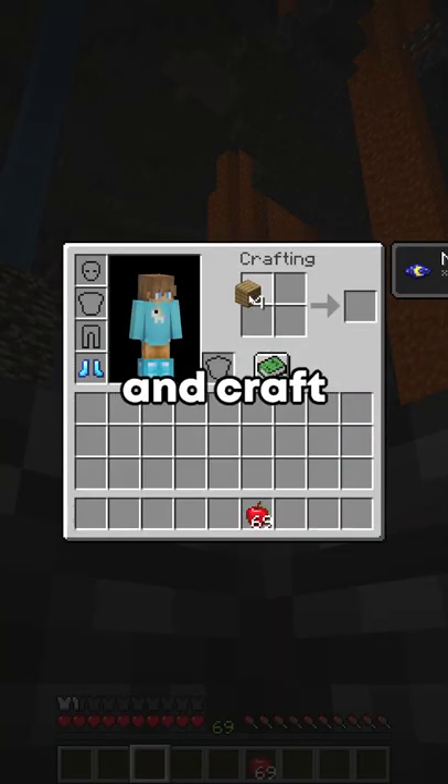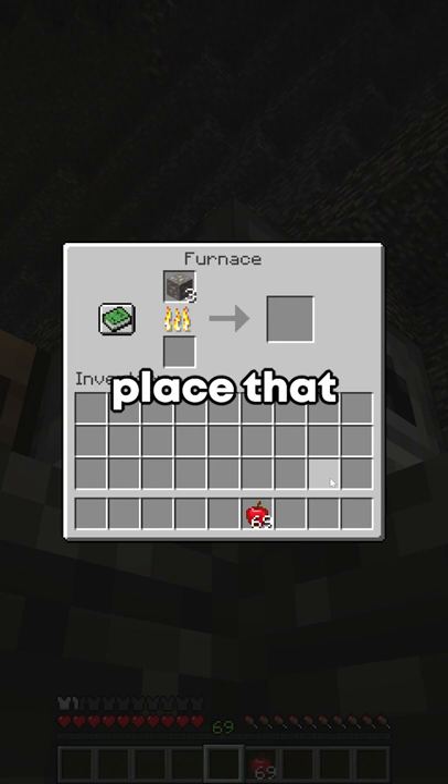First, look into your inventory and craft a crafting table. Then craft a furnace. Place that and smelt some iron.